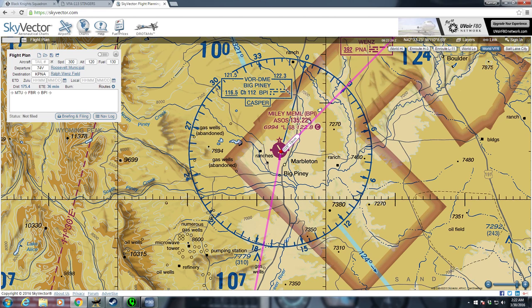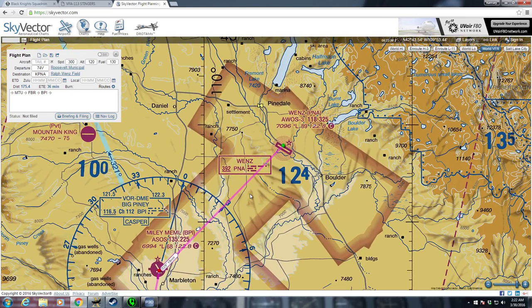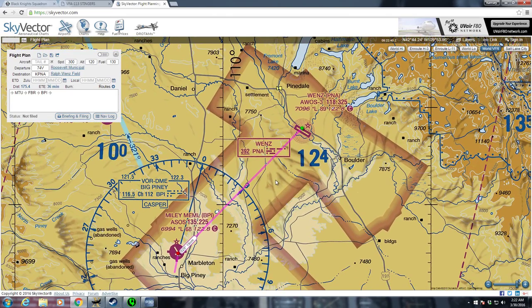Big Piney — that's 116.5. We'll cross that VOR at a nice, safe altitude. We'll pick up the 029 radial for 19 miles DME, and that radial at 19 miles DME is going to put us right on our destination.